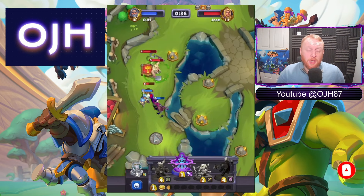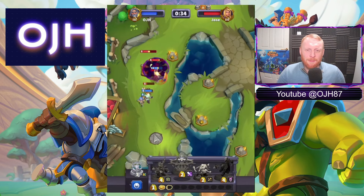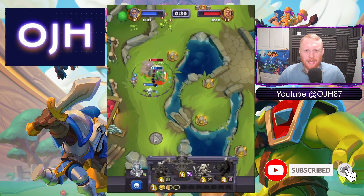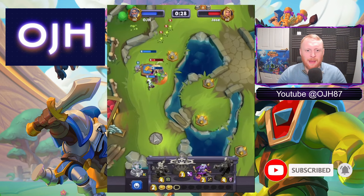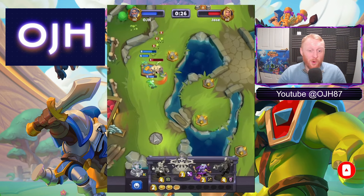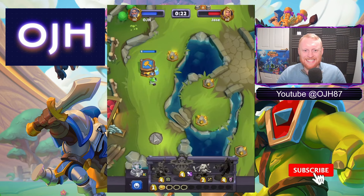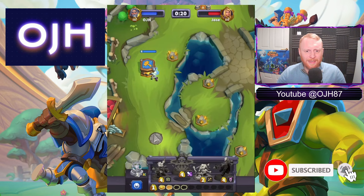What I would say is, obviously Jose's taking that tower back, but unless you can keep hold of the tower, sometimes it's not always worth it to contest it — because if you're just going to lose it again you're not in a much better position. You might be better off trying to build up a bit of a push. So we've already taken that tower back, dropping spells left, right and center.